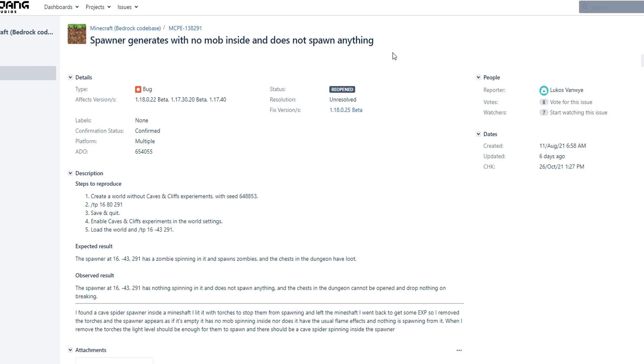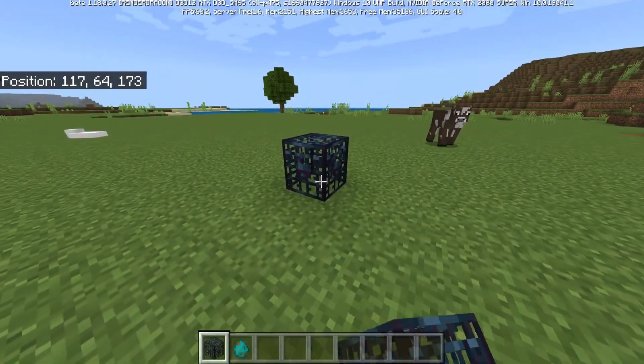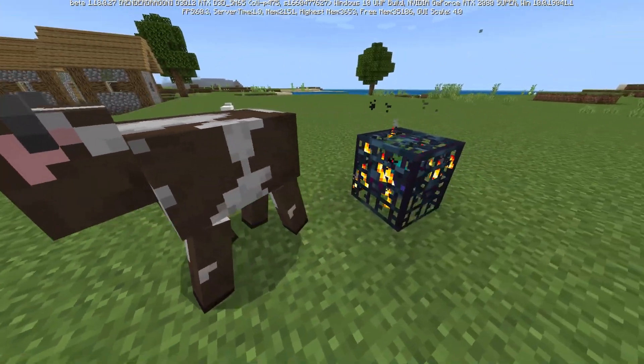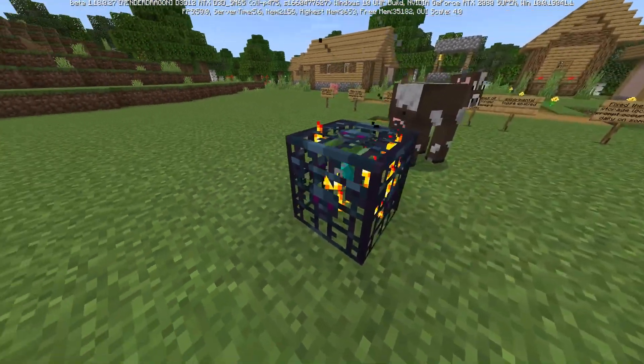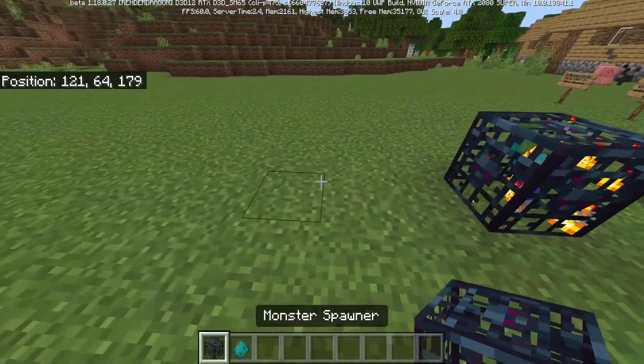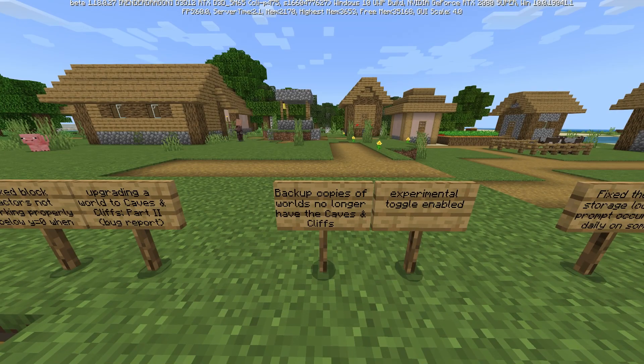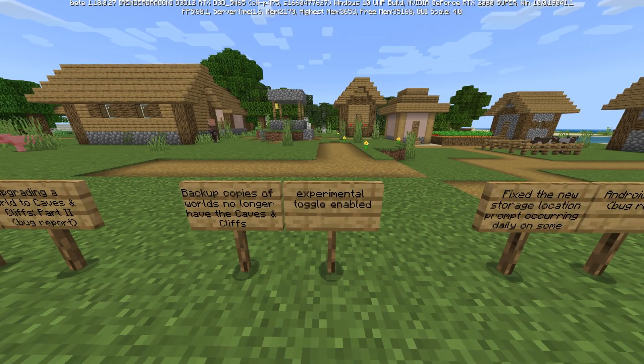The bug report says 'spawner generates with no mob inside and does not spawn anything.' This reminds me of the old school Console Edition bug where every spawner would change to a pig. Steps to reproduce: create a world with Caves and Cliffs experiment, use a specific seed, go to a location, save and quit, enable Caves and Cliffs in world settings, and go to that location. The spawner had nothing inside it. A default spawner looks like this with no mob inside, but your mob spawners are meant to look like this — with a zombie, for example. What was happening is they would literally look empty.